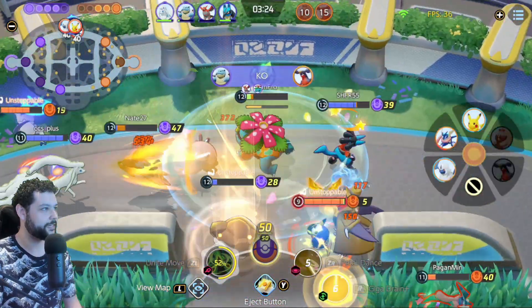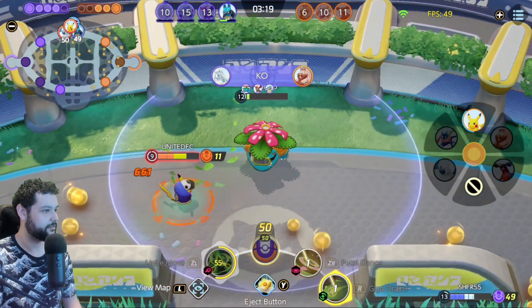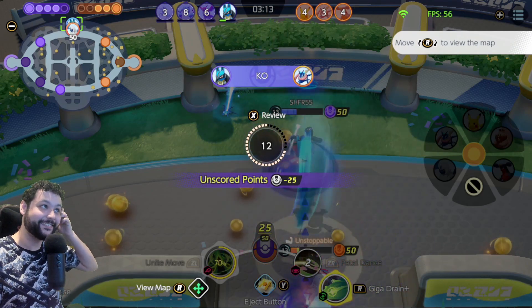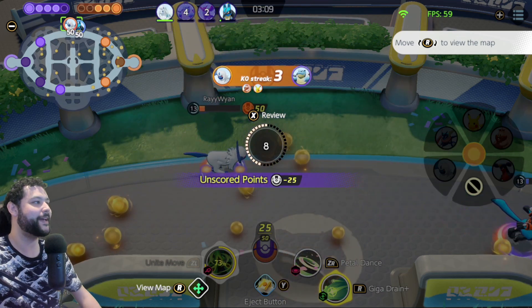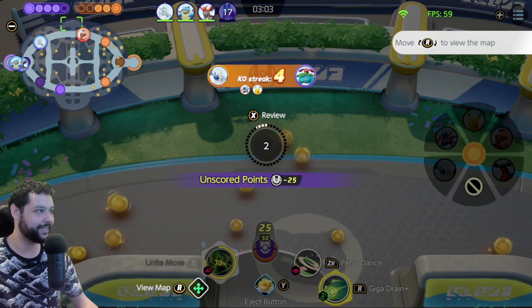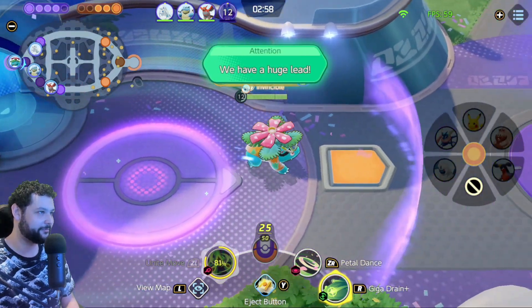We can pick up a couple more kills — I'm looking low though. Oh my goodness, we were able to at least pick up Pikachu there, but I got really low fast. You've got to watch out in big team fights like that — Venusaur can't get taken out. The Absol actually went in with us with that Quattro but that's all good.